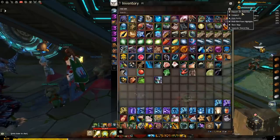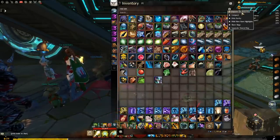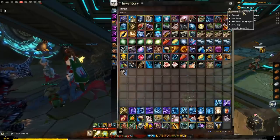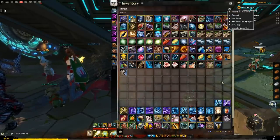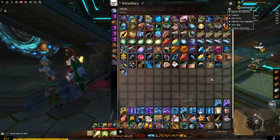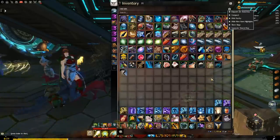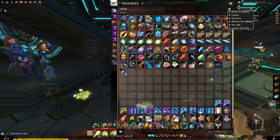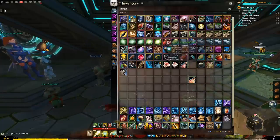The cog at the top right of your inventory brings up a few options that are very important. Deposit All Materials — whoever made this button is probably the same angel that made the Sell All Junk button. This teleports all items in your inventory that are considered materials into your material storage. If you don't know what that is, I will come back to that — it is part of your bank. You are not losing these items.